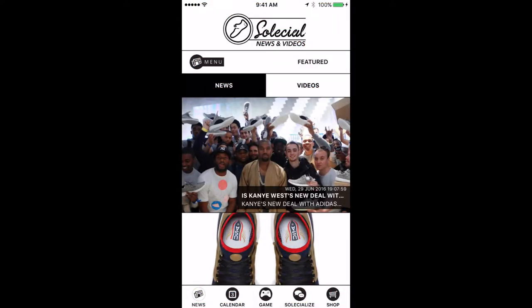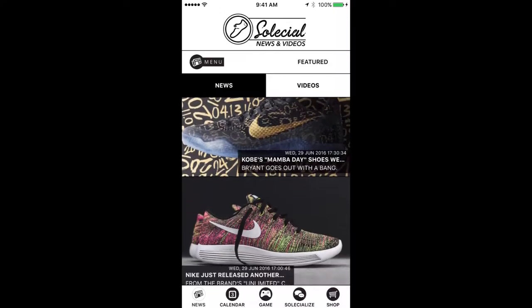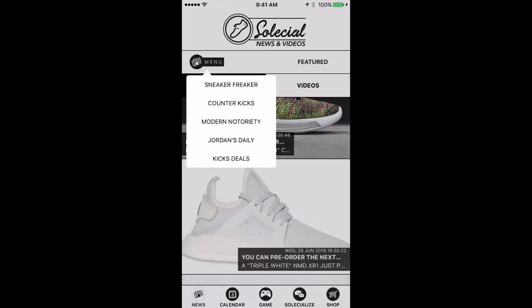Now that you've acquired that new sneaker and are ready to venture outside the gaming component, press the white and black Social logo located at the bottom of the screen in the middle, and you will be taken to the content side of Social. Pressing the Social logo always takes you to the content side, and pressing the game icon within the content side always brings you back to the gaming stream. On the content side you will be able to read the latest stories from your favorite blogs, scroll to view the feature stories of the day, or press the menu tab to isolate the blog site you prefer.